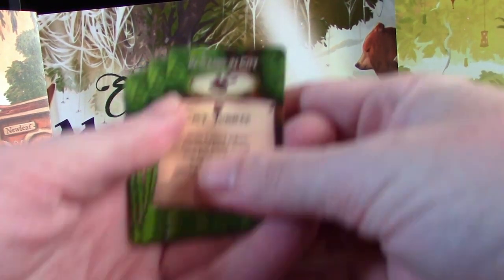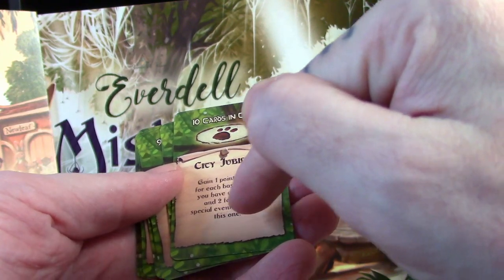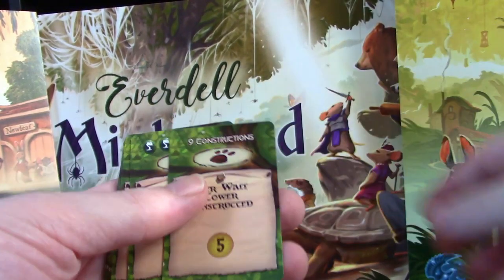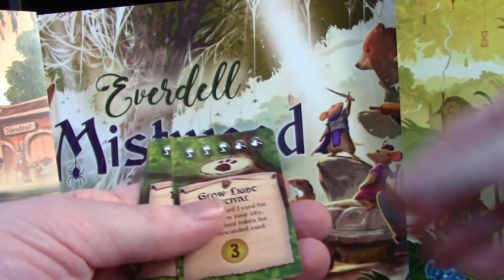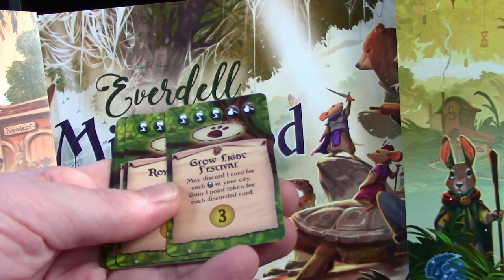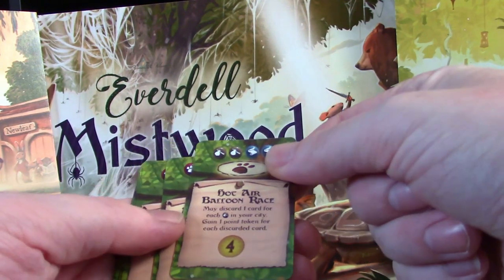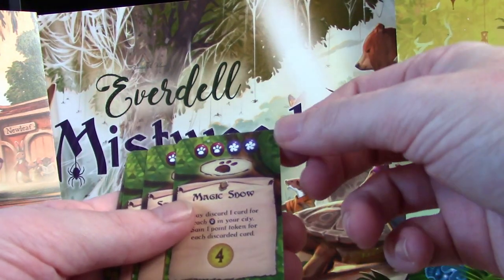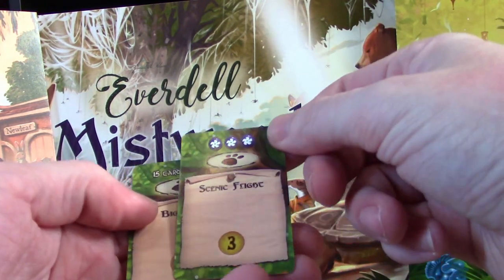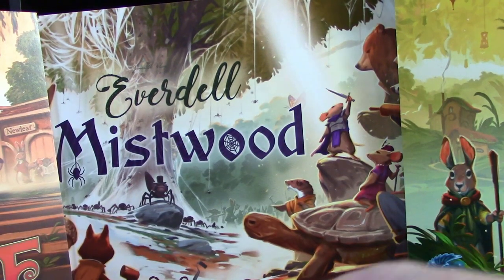We also get some event cards. There's the City Jubilee — gain one point token for each basic event achieved and two for each special event including this one. There's a Dance Contest, the Ever Wall Tower construct, a Grow Light Festival where you must discard one card for each green icon in your city and gain one point token for each discarded, Royalty, a Hot Air Balloon Race, a Magic Show, and the Big City.